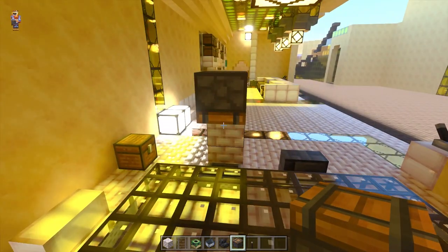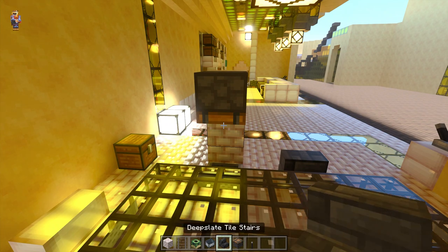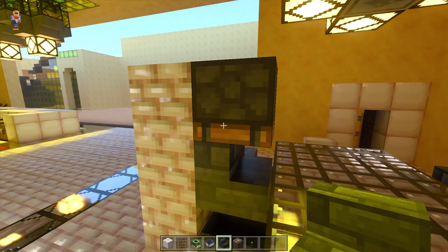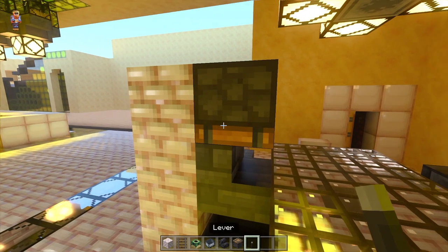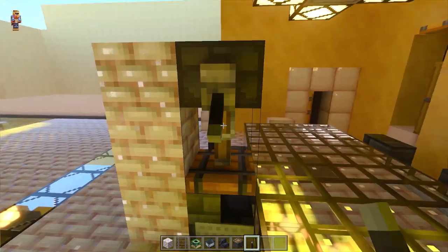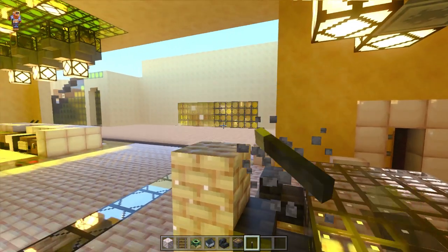Right here below the piston, place a stair — by the way guys, you can use any stair. So now place a lever, push it down, and there you have it guys.